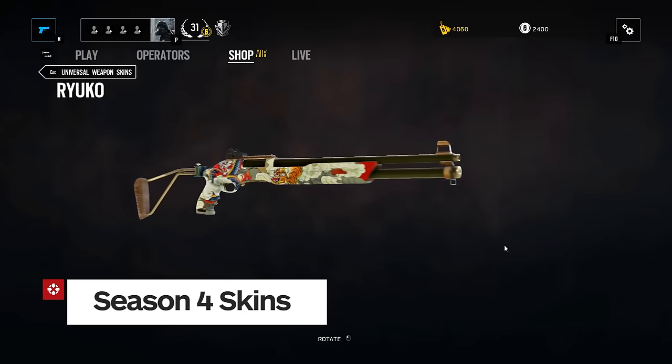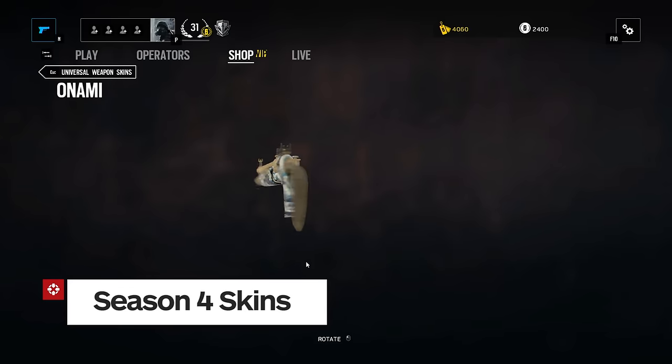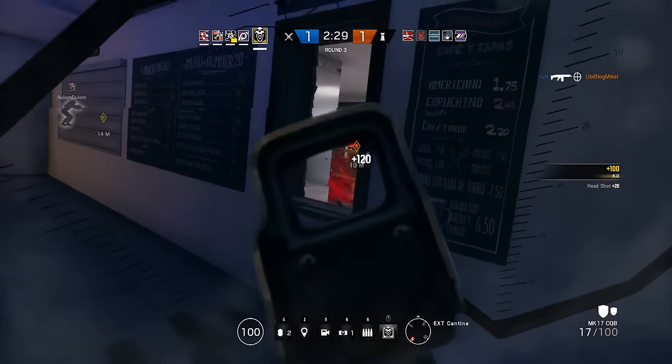Year 2 Season 1 also comes along with four new signature weapon skins similar to the skins of previous seasons, but inspired by the colorful coastline of the Spanish Shore. For all things Rainbow Six Siege, keep it right here on IGN.